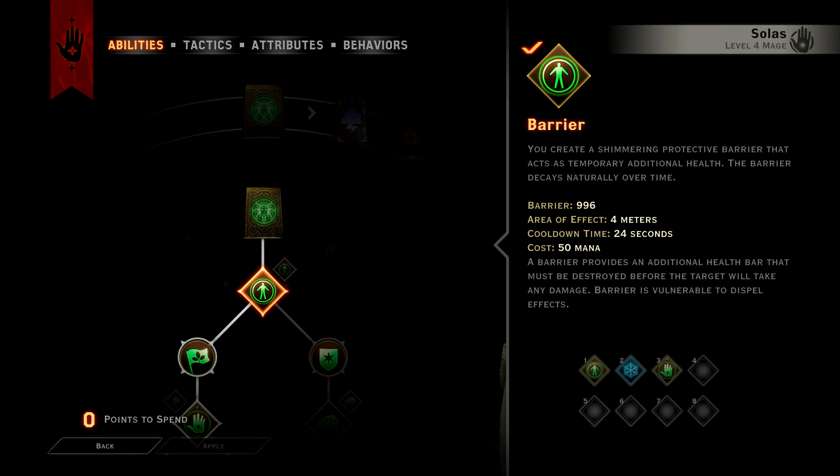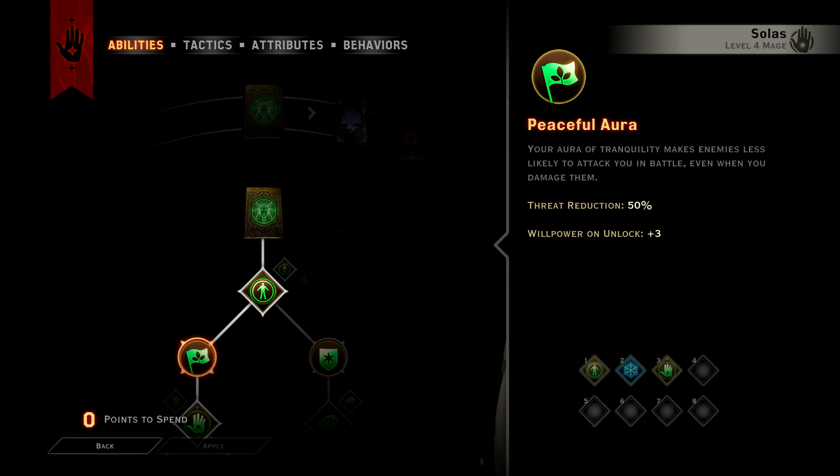Another great skill for mages, if you find your mage taking a lot of aggro — that is to say drawing the attention of the enemies — is the Peaceful Aura passive, which you can take right after taking Barrier, because that applies a 50% threat reduction to your mage.